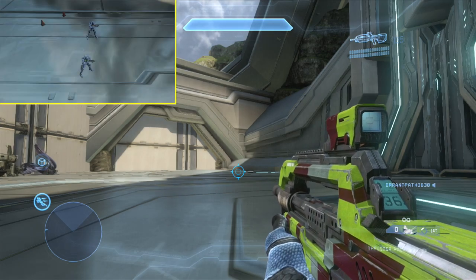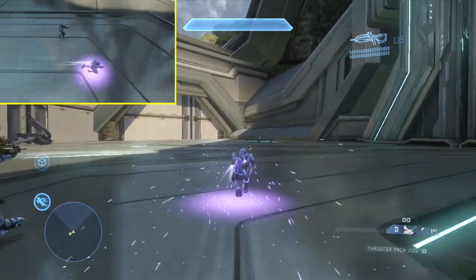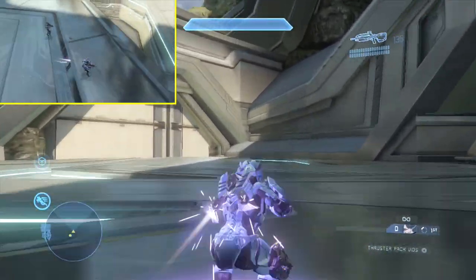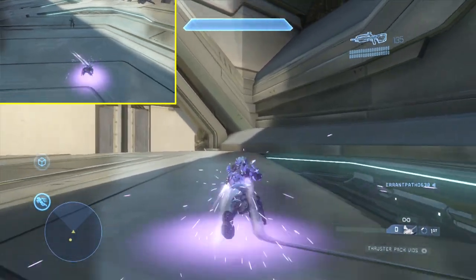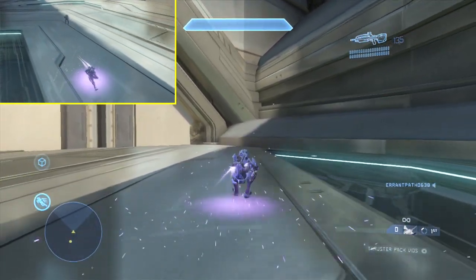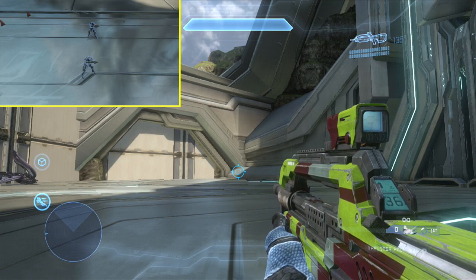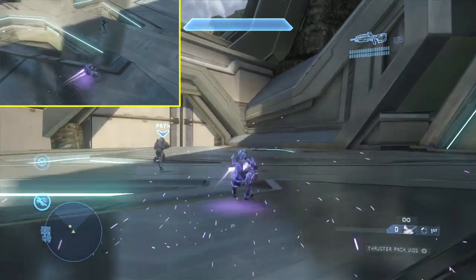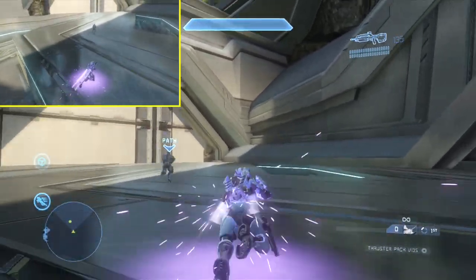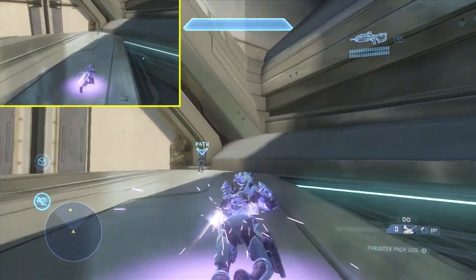So how far does the thruster pack actually push you across the map, and how fast is it? Paired against a normal Spartan walking speed, the thruster pack gains on that speed and tops it, making me go faster than my teammate. But if we switch over to where my teammate is actually sprinting, you can see that my teammate actually gains on me while I'm using the thruster pack.